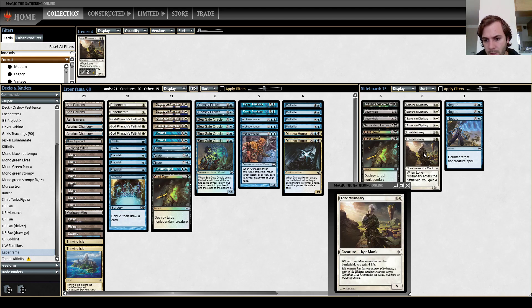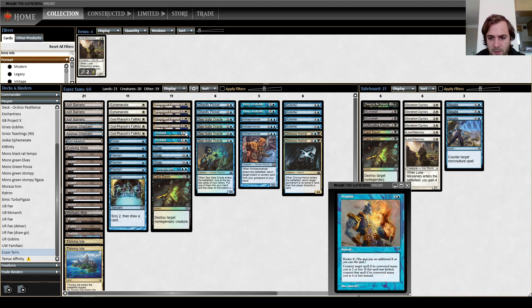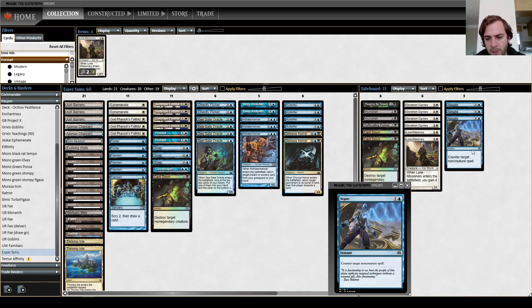Then we have Lore Missionary for aggro and burn, and Negates as a way of — in matchups where you need more countermagic or Prohibit is bad — you can bring in Negates.